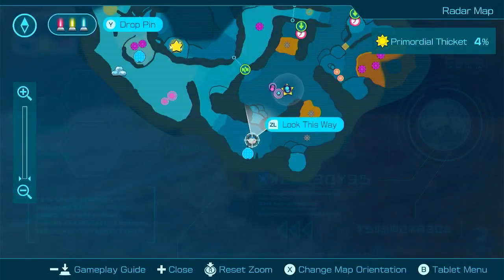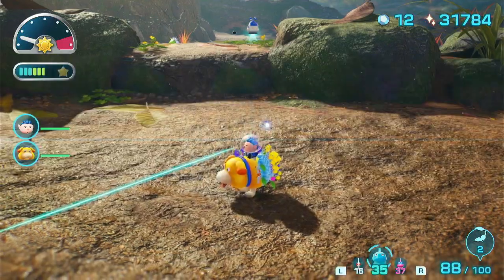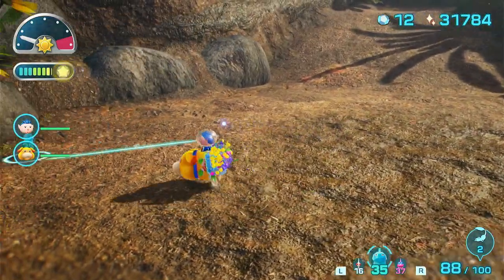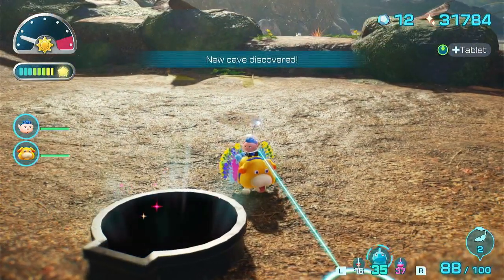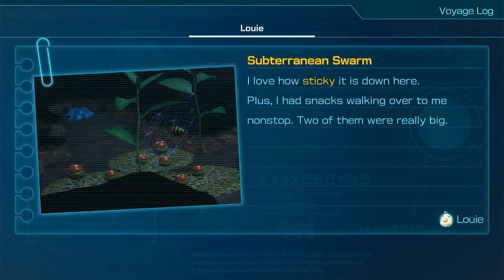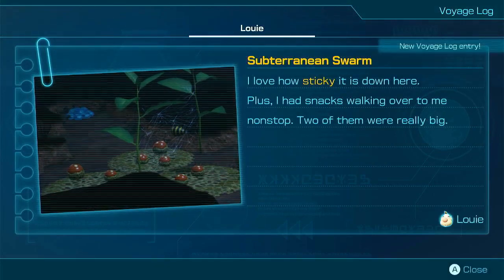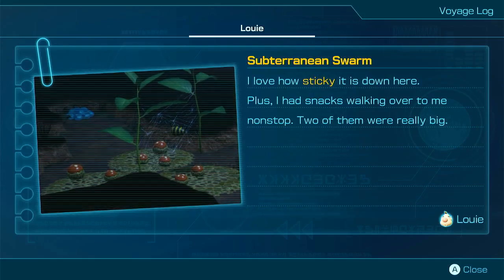I remember missing 2 Pikmin. Oh, they're the idol. New cave discovered. Okay, let's go into this dungeon. Subterranean Swarm. I love how sticky it is down here. Plus, I had snacks walking over to me non-stop. Two of them were really big. It's not a good sign, but that's okay. It's probably those things.